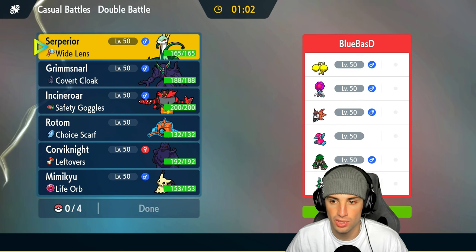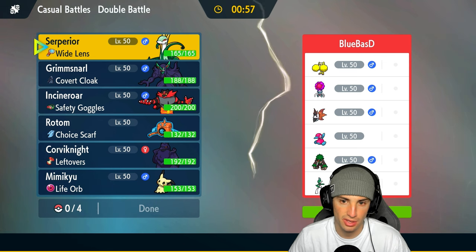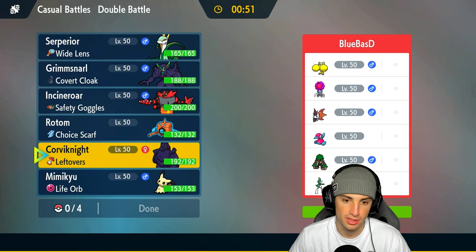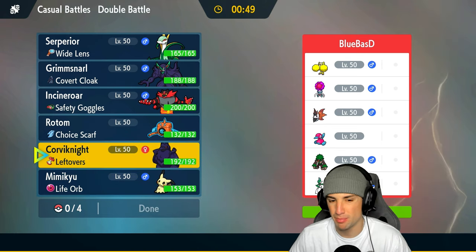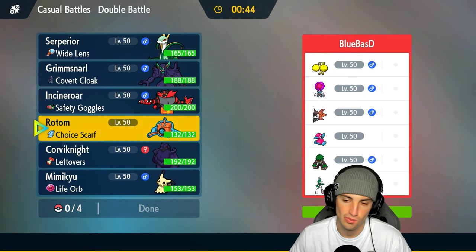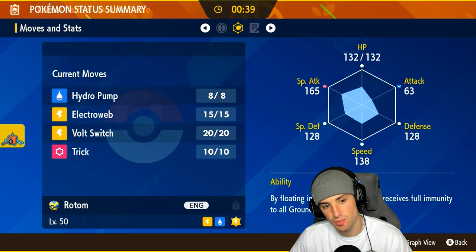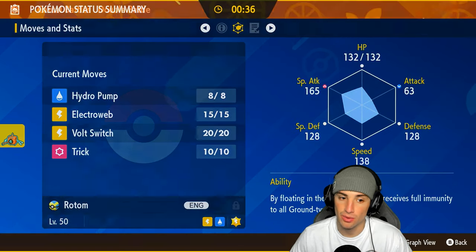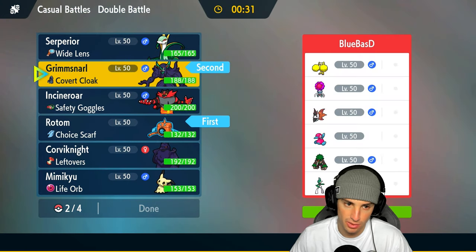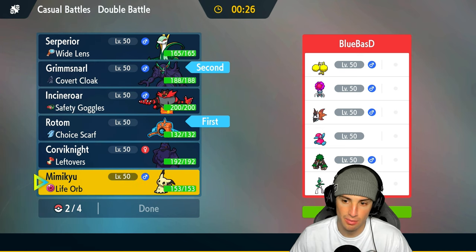I have Tera Blast with Serperior, but Oricorio is Flying type so Serperior can't do much damage with Grass moves. I might not even want to lead Serperior. Rotom is not bad — I can hand off the Choice Scarf. I do have Hydro Pump. I'm going to lead Rotom and pair it with Grimmsnarl for Fake Tears into Thunderbolt.